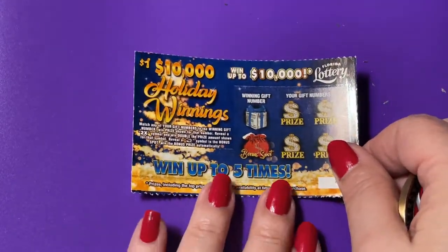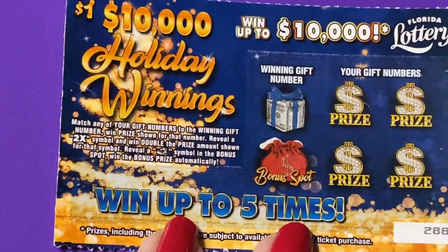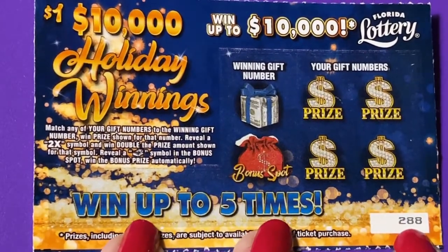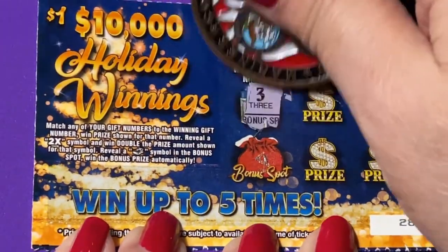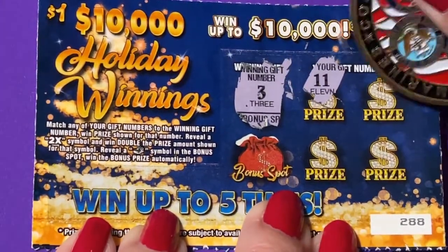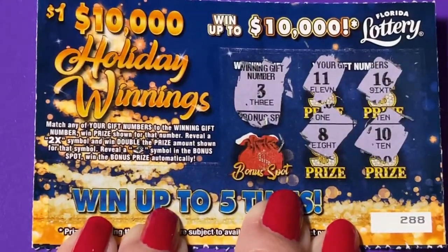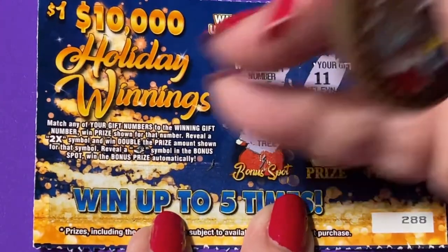Now to this one — I'll have to zoom in for you. We're on ticket number 288. The winning number is a three. I have 11, 16, a 10, a 10, and an 8. The bonus is a tree, so that doesn't work — loser. I never win on those one dollar tickets, you'll notice that.